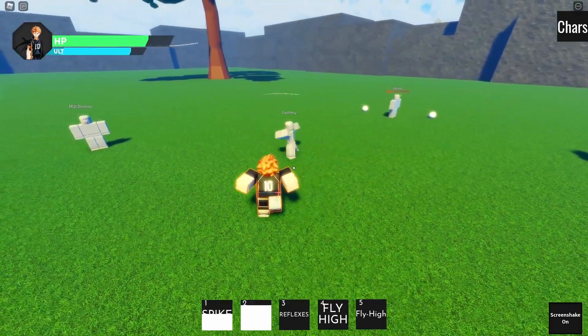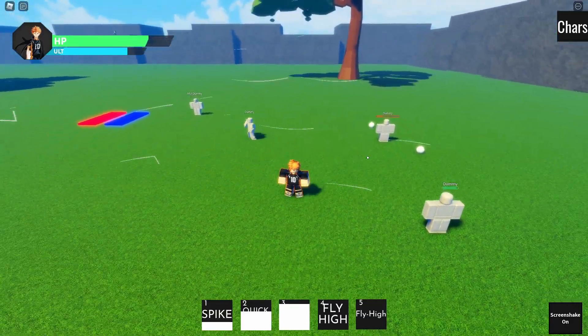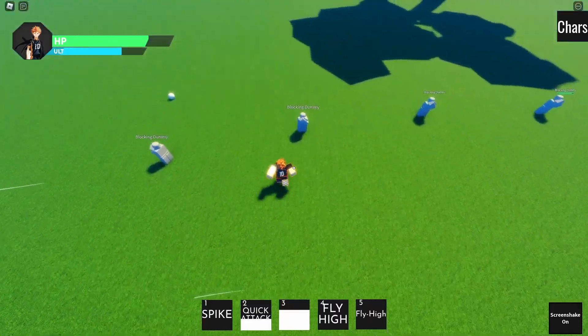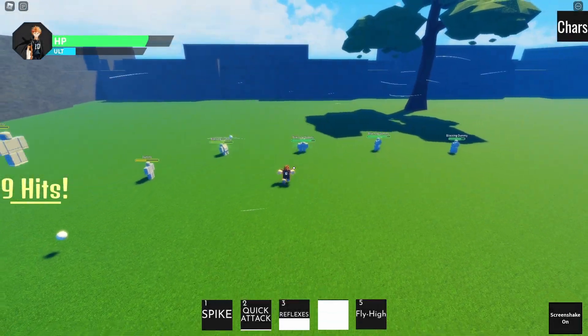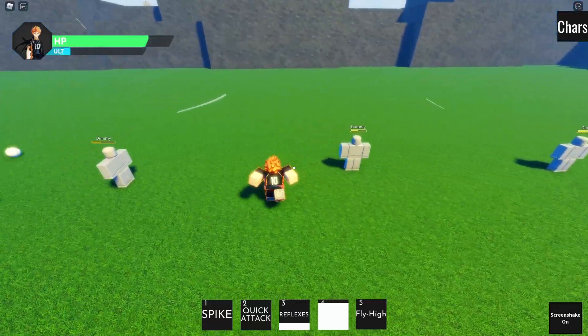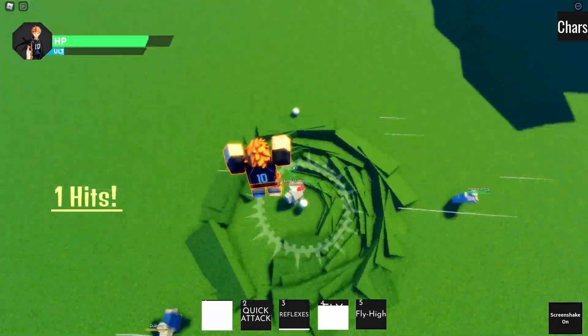Next we have Reflexes — it didn't do the volleyball thing, not sure why. The next move is the Ultimate, which is also a block breaker: Fly High! You boys see it hit him and it hit an AOE as well. There's a lot of damage and it even hit the ones over here, so it's a pretty good attack. Also, Spike in this awakening form is actually a block breaker as well.